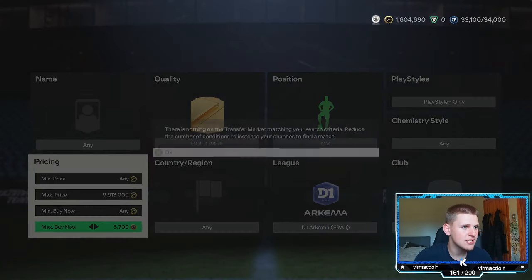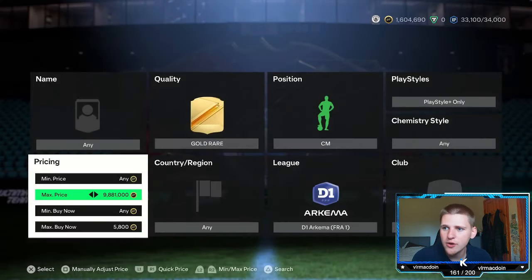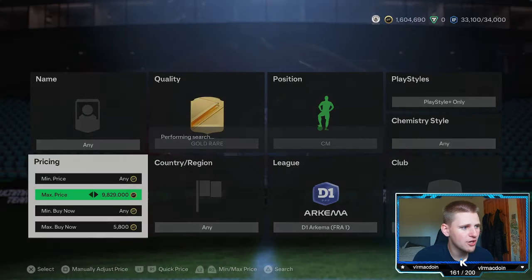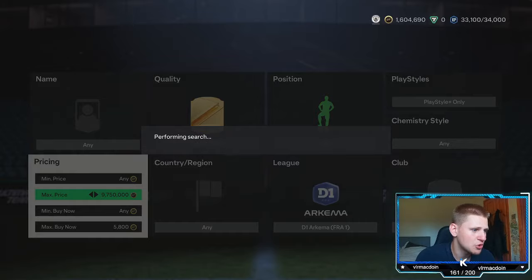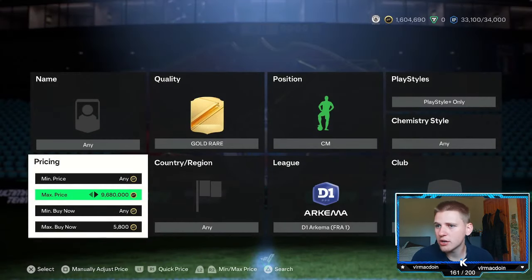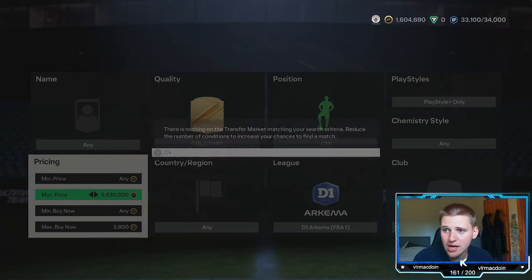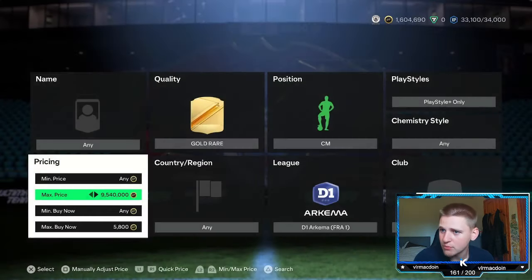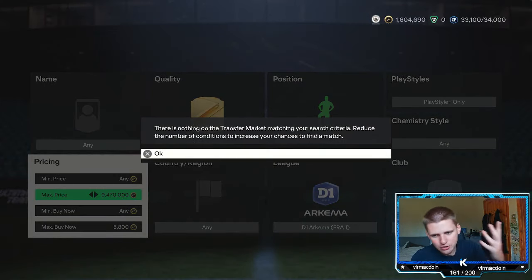Go down about 600 coins to around 5.7k and pick up anything that pops up. You can snipe a little higher at 5.9k and still make profit. Not every snipe will be 500 profit — some might be 100 or 200 minimum, and some might be 1,000. The only downfall is these two players don't get packed that much. I can't remember the last time I packed Horan or Georo, so they're quite rare to pack, meaning you need to do this at the right times.